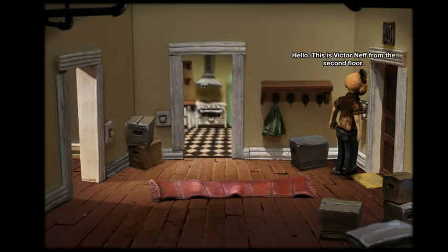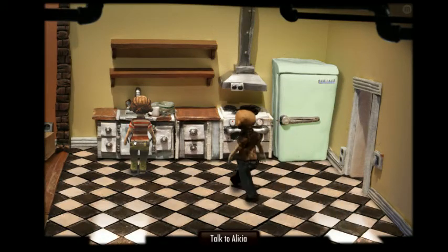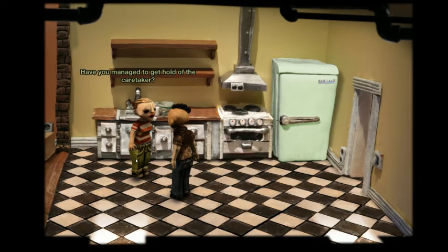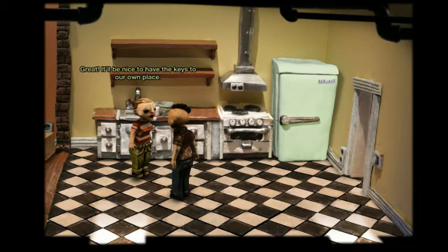Martin here! Hello, this is Victor Neff from the second floor — the couple you let in yesterday. Yes, hello, Mr. Neff. I was just wondering when you'd be around to deliver the spare key you mentioned last night. I'm sorry, I've forgotten all about that. I'll be right up. Have you managed to get a hold of the caretaker? Yeah, I just got off the phone with him. He'll be right up with the keys.